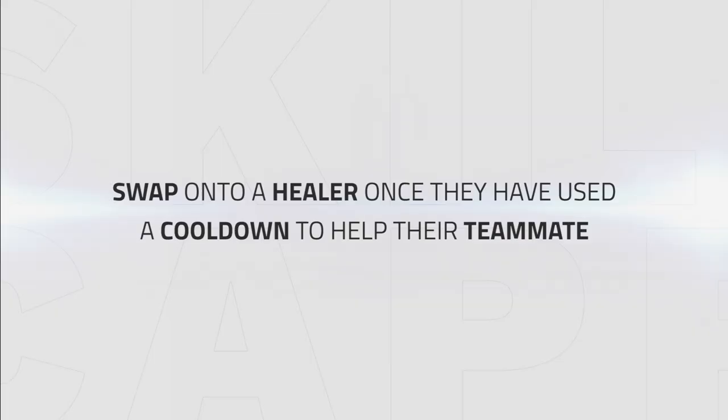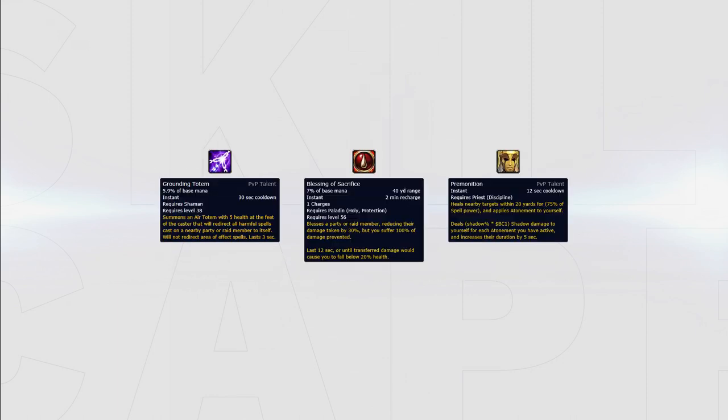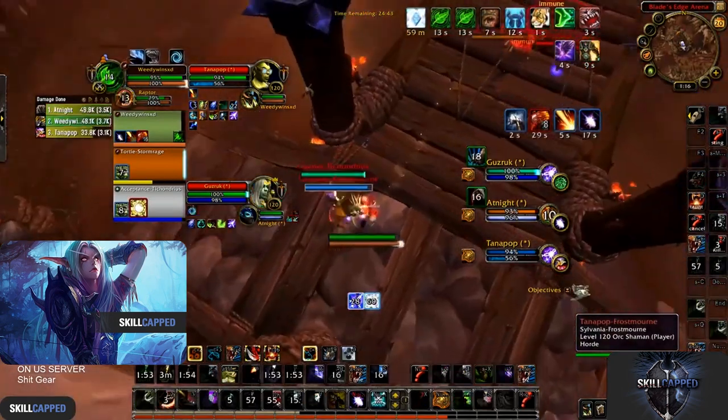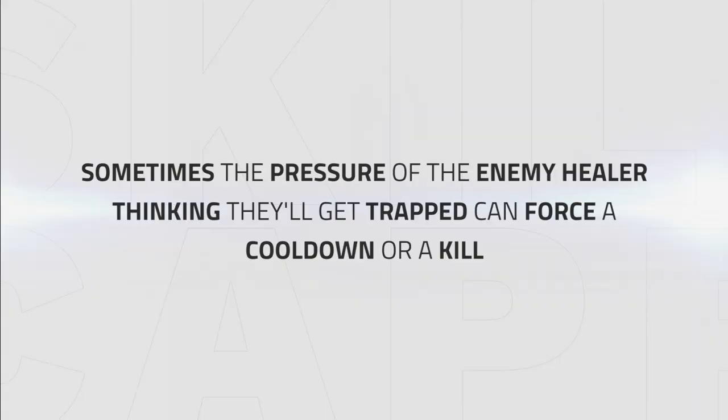Another way to create pressure is by swapping onto a healer when they used a big cooldown to help their teammates survive — for example Blessing of Sacrifice from a Paladin, Pain Suppression from a Priest, or Ironbark from a Druid. By swapping onto the enemy healer after a big cooldown has been forced you can stop them from healing their teammate and maybe even open up a swap window. Keep in mind that every healer has an ability to avoid traps: Resto Shamans have Grounding Totem, Resto Druids and Mistweaver Monks have their mobility, and Holy Paladins have Blessing of Sacrifice while Priests have Premonition. You can play on top of the enemy healer to bait cooldowns like Grounding Totem or Premonition without even using your trap, then follow up with a trap anyway. Sometimes the pressure of the enemy healer thinking they'll get trapped is enough to force a cooldown or score the kill.